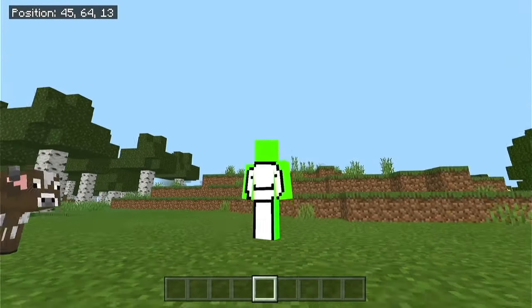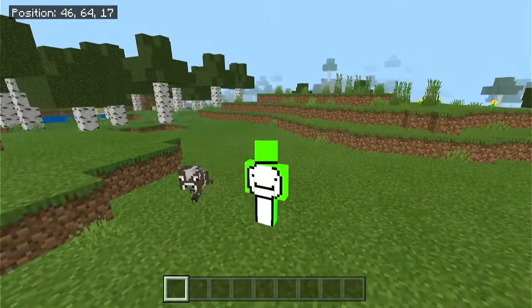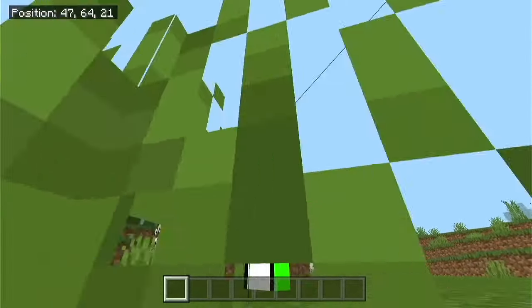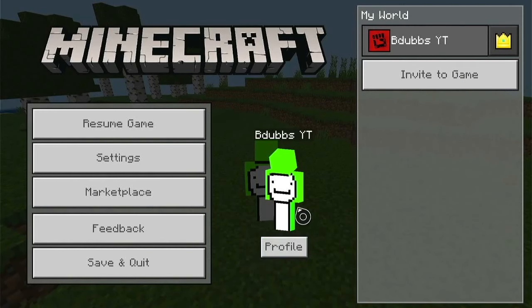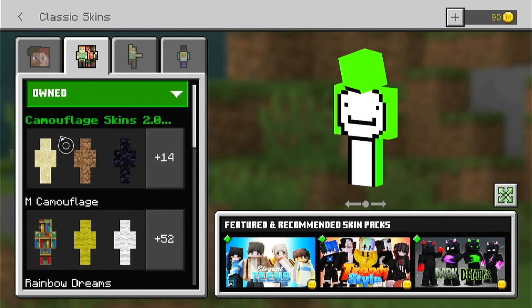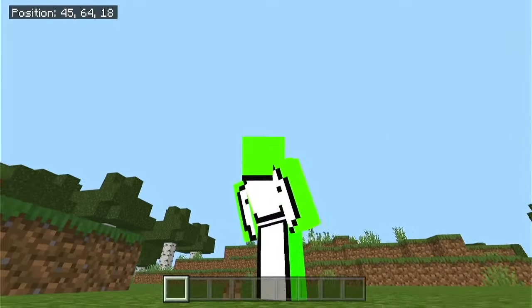Hello everyone and welcome to another video. This one I will tell you guys how to get skins on Xbox. As you can see, this is a custom skin right here — it is a Dream skin — and I will tell you how to get many more like these. If I go into settings, you can see that I have a ton of skins, a ton of packs, and you guys can get these just as easily. I have camouflage skins, you can get all of these.